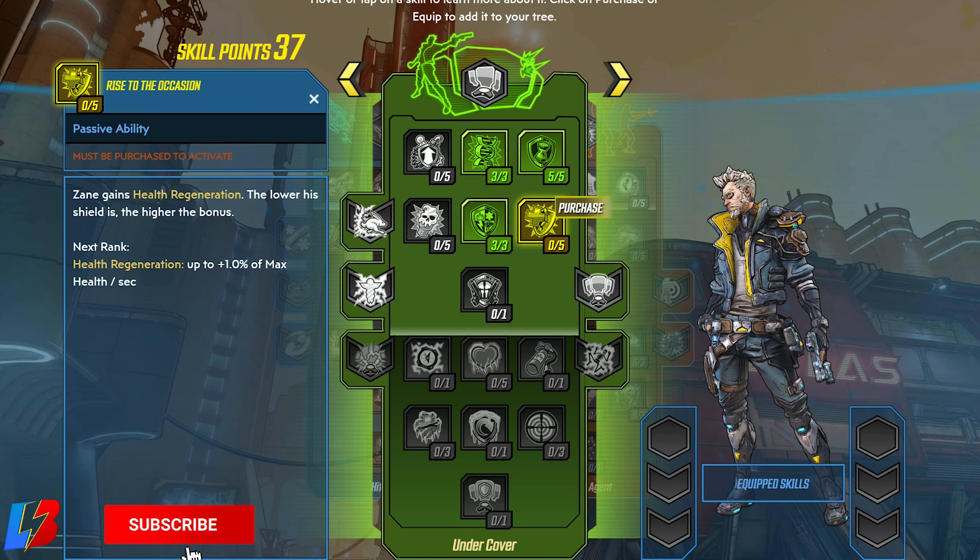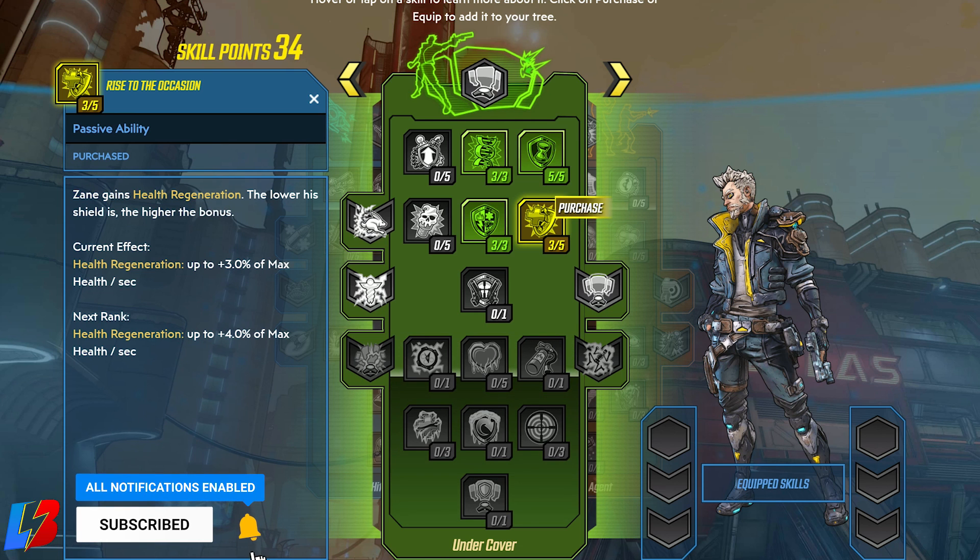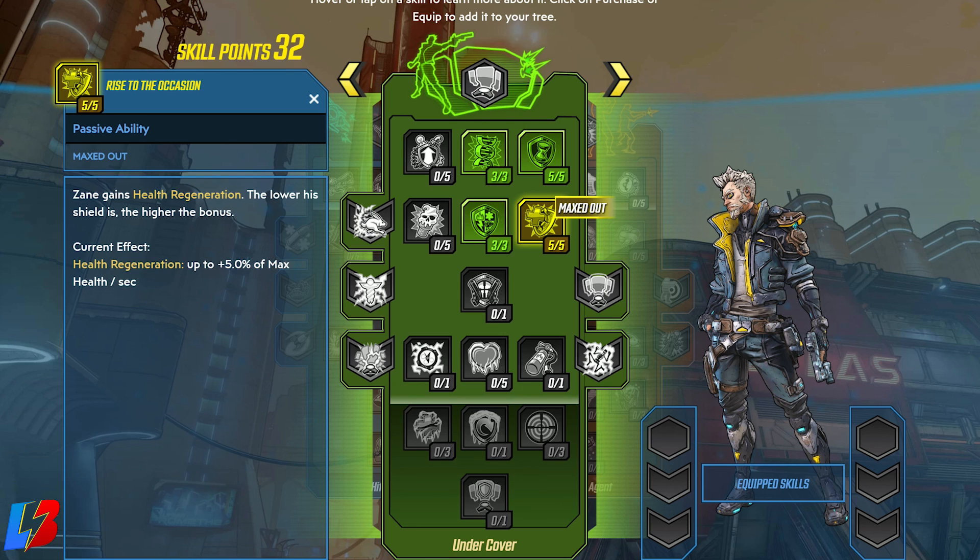Within this same row, we're also going to be tapping into Rise to the Occasion. When Sane gains health regeneration, the lower his shield is, the higher the bonus is. So technically, Sane is going to have two forms of sustain — his shield and his health. The lower his shield goes down, the more health regeneration you're going to get. This is going to make you very tanky, and once you completely max this out, it puts your health regeneration up to plus 5% of max health per second.